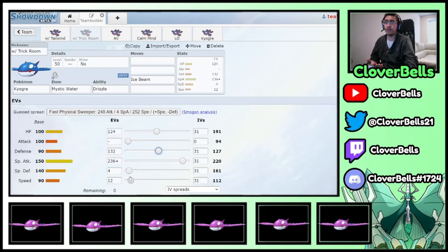So this is our Trick Room Ogre — very slow, meant to underspeed some of those base 100 speed creepers. Some of them will go to 113, so we undercut them. With an Airstream boost we outspeed base 100s, and at plus two we outspeed Calyrex Shadow Rider.